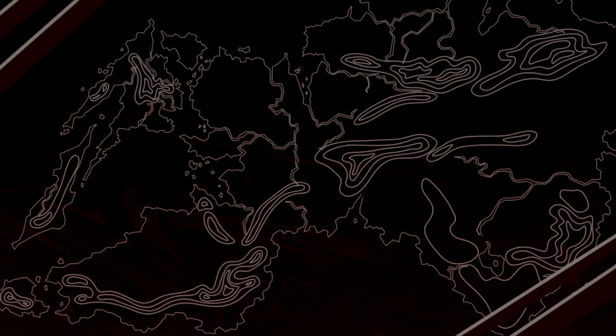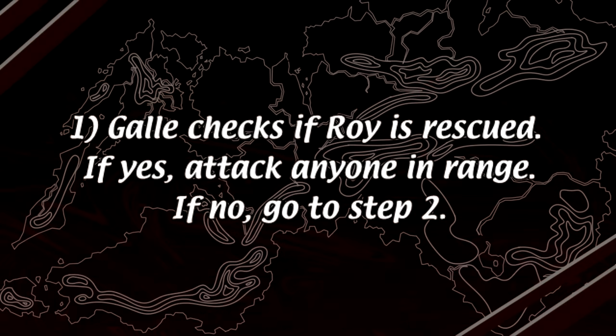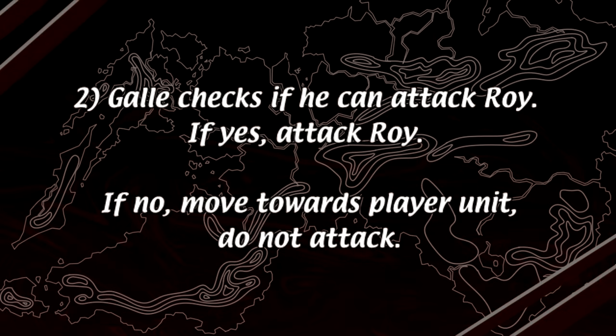So this is what the whole checklist looks like. Number 1: Gal checks if Roy is rescued, and if that is the case, he and all his friends behave like regular enemies, attacking anyone in their range. If he is not, move on to the next step. Number 2: Gal checks if he can attack Roy. If he can, he will attack Roy. If he cannot attack Roy from his starting position, he moves like a regular enemy — moving next to a player unit if he can, but he won't attack.